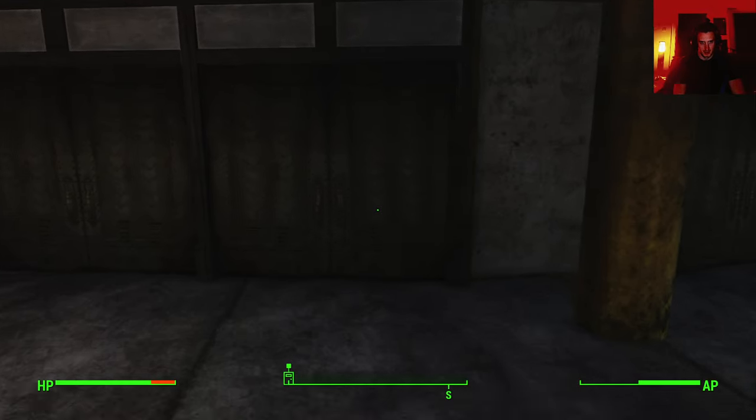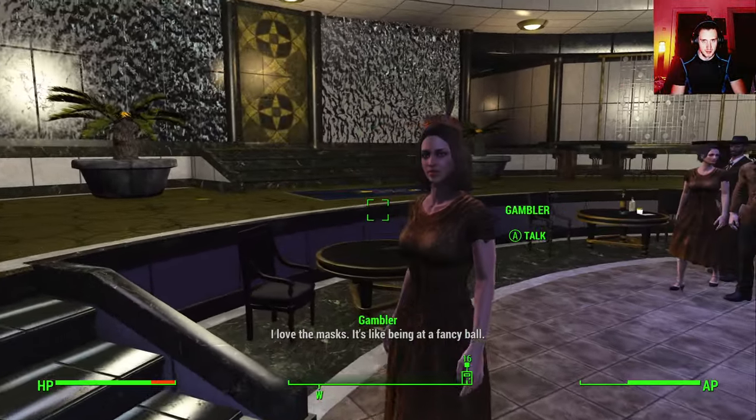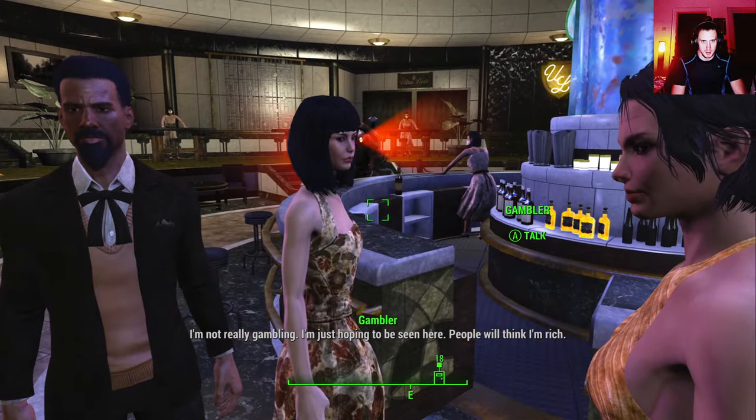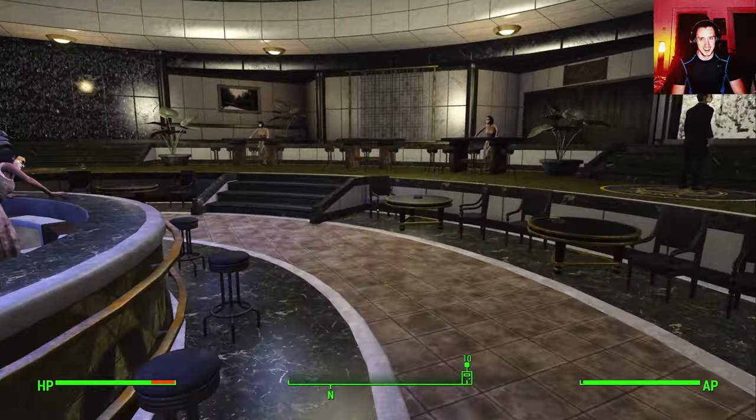Okay, Ultra Luxe first. Let's just speed run through those things without touching poker or anything. Even though I feel like gambling in Fallout New Vegas is a pretty good way to actually get money. But I have no clue about any of those gambling games — I'm just not a gambler. I was once in a casino, mostly because of the food and the eating. I love the masks — it's like being at a fancy ball. I'm not really gambling; I'm just hoping to be seen here so people will think I'm rich.